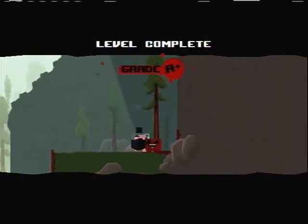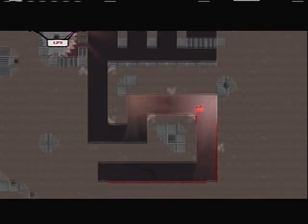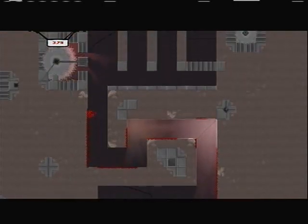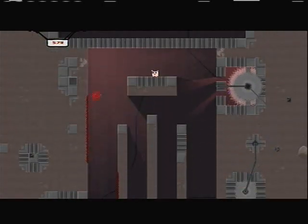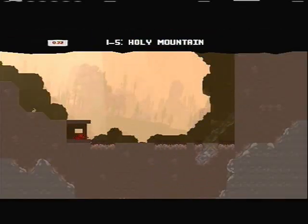So your goal is to rescue Bandage Girl at the end of each level. There's only really three grades you can get: you can either get a pass, you can get a fail — which means you died somewhere — or you can get an A+, and getting the A+ means you got it under a certain amount of time.